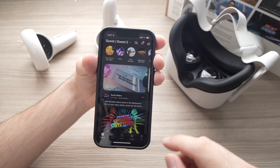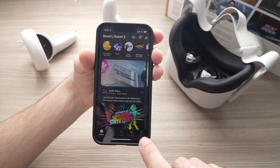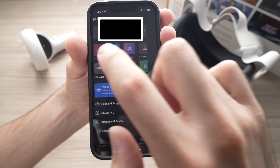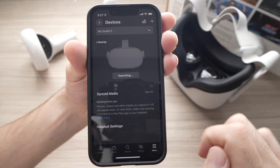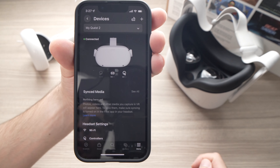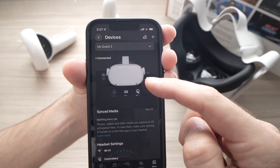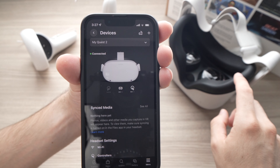Next step, tap the menu option right over here, then tap Devices and it will search. It may take a few seconds or even a minute or two. At the end it will connect with your headset.